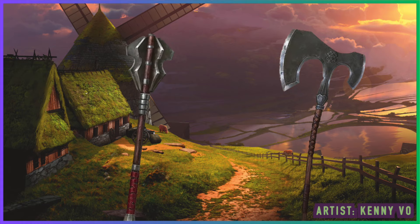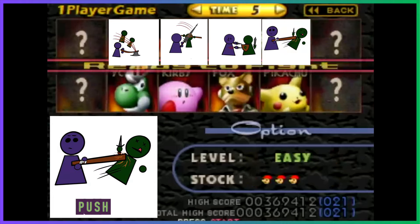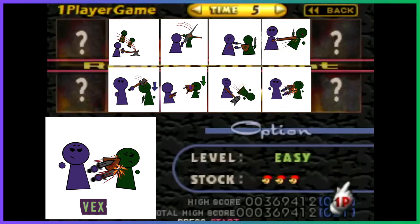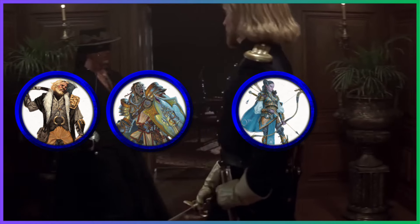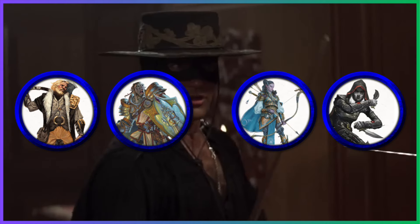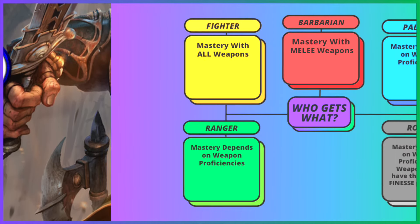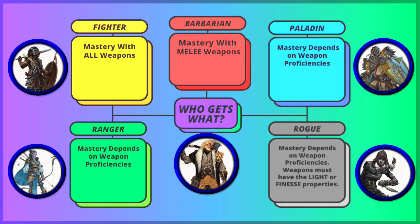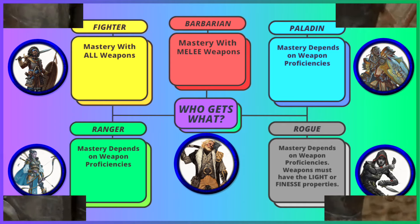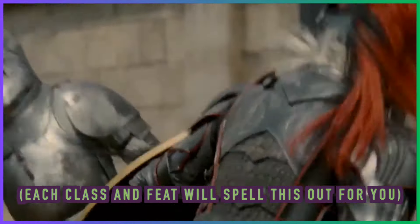The system assigns each weapon one of eight Weapon Mastery properties: Cleave, Graze, Nick, Push, Sap, Slow, Topple, and Vex. To get your hands on Weapon Mastery, you need to be a card-carrying member of the following classes: Barbarian, Paladin, Ranger, Rogue, or most prominently, the Fighter. There are other ways to get them, but these are the most direct. Fighter has no limitations on which weapons it can use with its Weapon Masteries, unlike the other classes and a few subclasses that are more restricted. Fighter will also get the most Masteries at once and be able to use a few of them innately at higher levels.